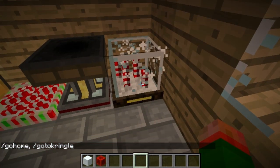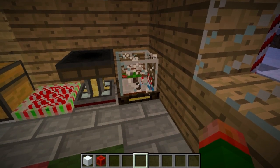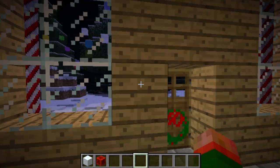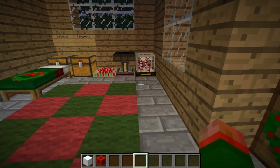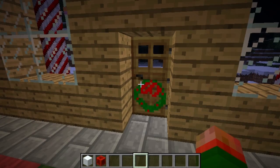In the future, you'll be able to travel to and from by using this snow globe. This is the setting for going back home, and this is the setting for going to Kringle — you just look at it and it will take you to whatever dimension you select. That'll be a lot cooler than just using a command, but right now you have to use the commands.